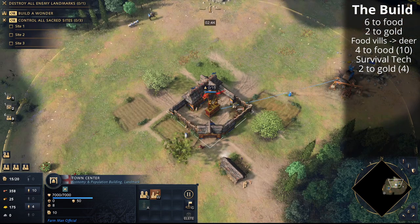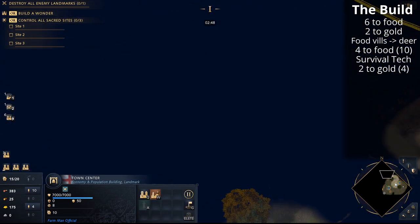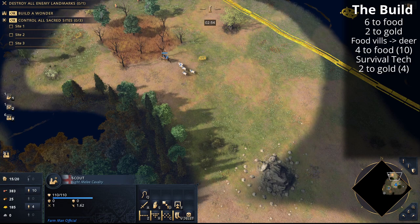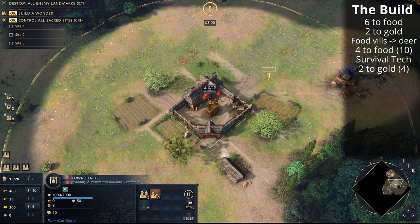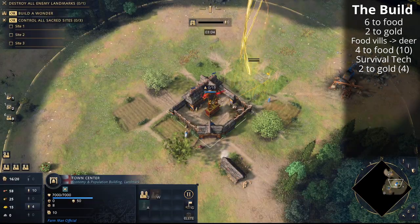In most civilization matchups against the English, you tend not to face much early aggression because your villagers can shoot arrows — so if any spearmen come your way, you can just shoot them with your villagers and you should be fine. The only issue might be RUS scouts, which can annoy your villagers a little, but just pull them away from the deer pack slowly if they're being pressured.